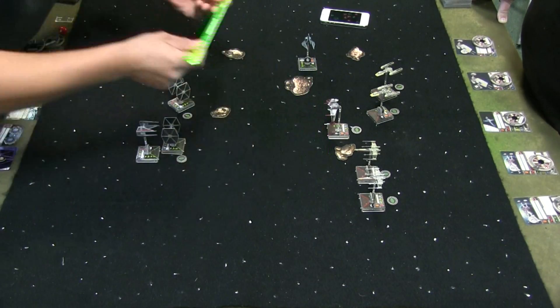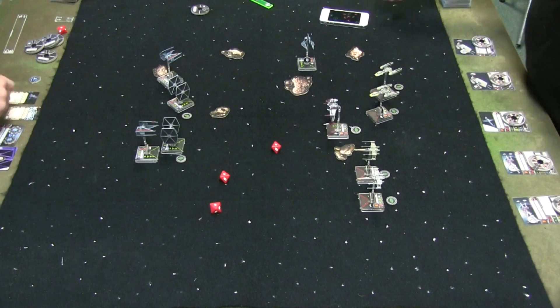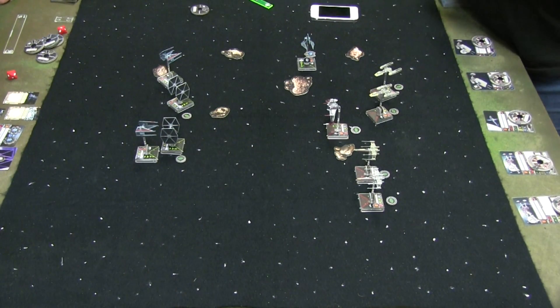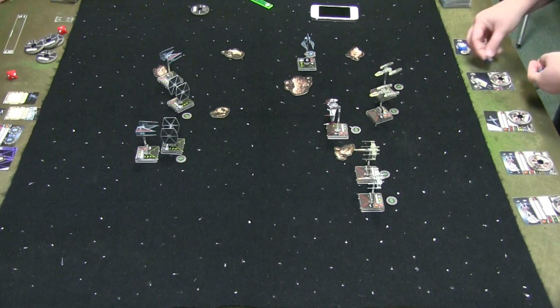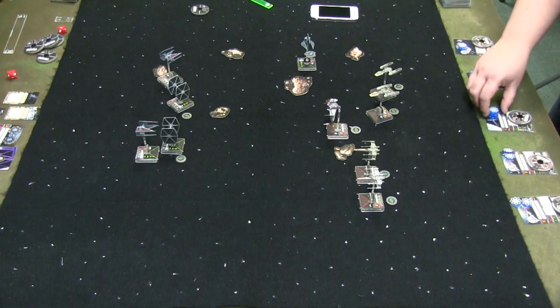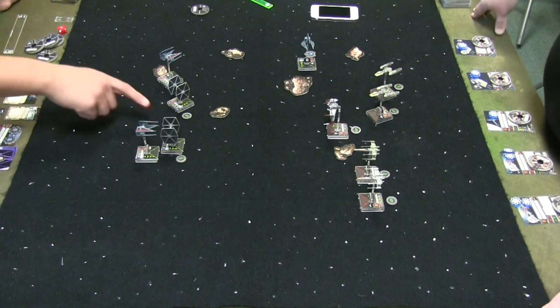I'm taking a shot at the B-Wing with three hit results, which is actually pretty awesome. And it was range two, so no defense dice were rolled because of Outmaneuver on Echo — if I'm firing at a ship outside of their firing arc, they reduce their agility by one. So, three damage to the B-Wing.